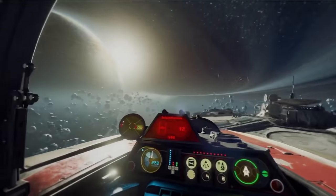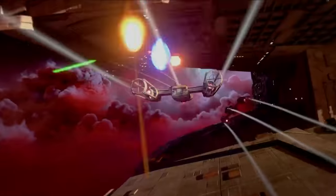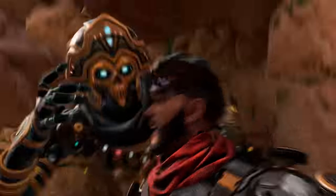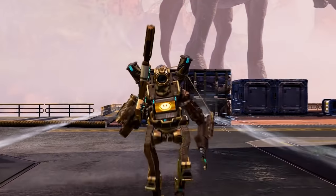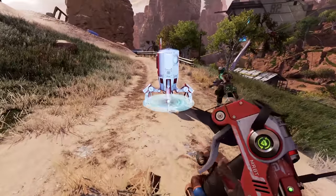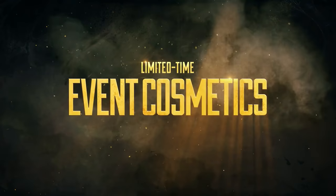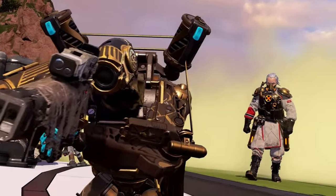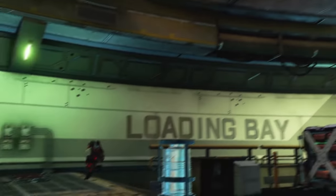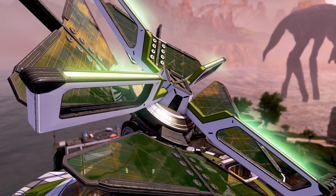Probably the most exciting thing about Squadrons is that it's not far out from launch — it's currently scheduled to release on October 2nd. Much of what EA showed during the Play Live event is close to launch. Apex's cross-play update is coming this fall, but in the meantime it'll be getting a new event called Lost Treasures, which adds new cosmetics, big hero tweaks, and limited-time modes. Most notably, it looks like Lifeline's healing bot will also revive downed players. The event goes live on the 23rd and runs until July 7th.